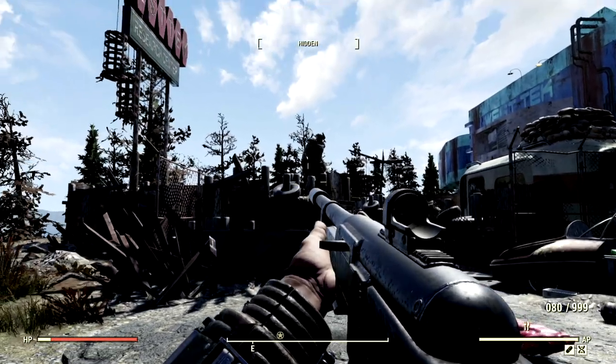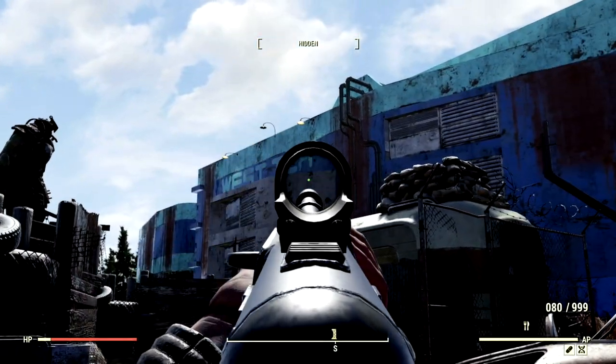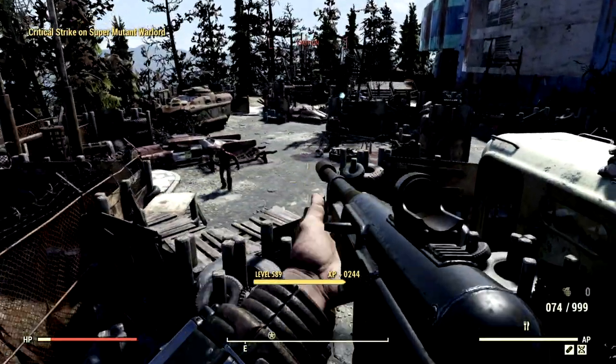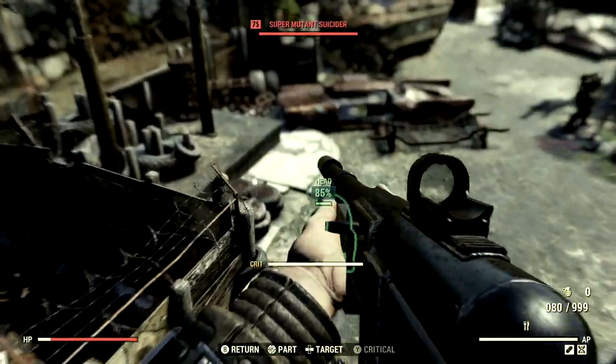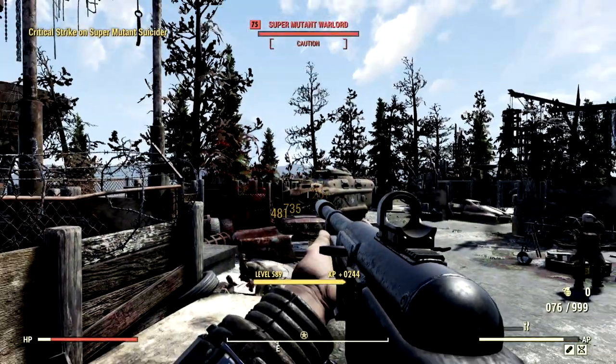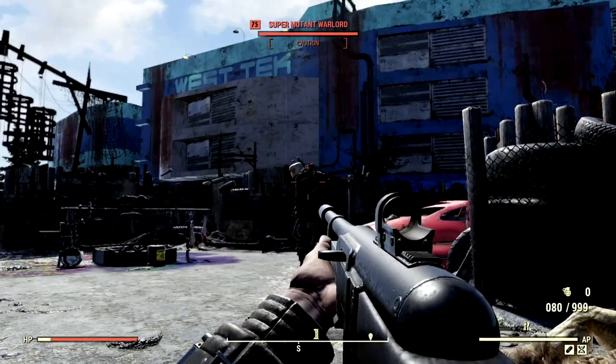Starting our demonstrations with the bloodied commando build, we've made our way to the West Tech Research Center — there are tons of super mutants here that need to be vanquished. Just like that, he could not withstand the power of the combat rifle. Let's give another one a couple of taps to the face. Not bad — 735 damage. What about outside of VATS? We'll give him a couple of taps outside of VATS.